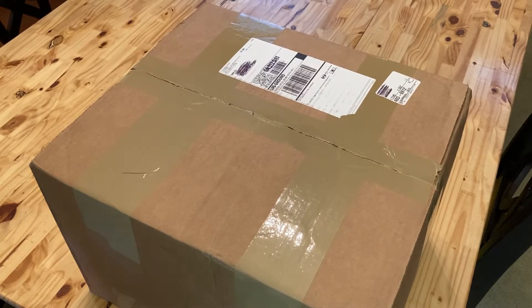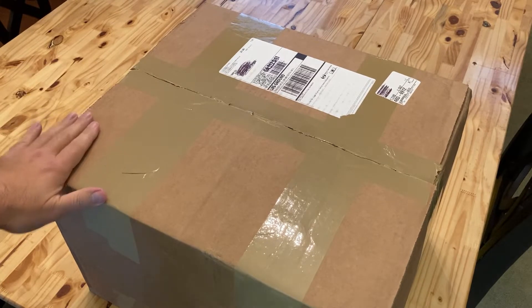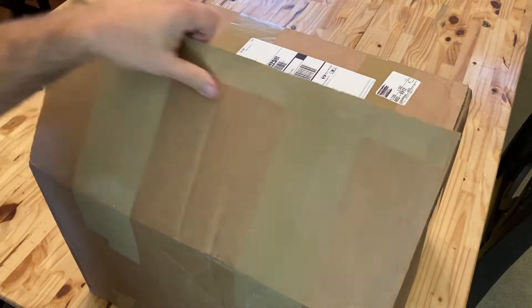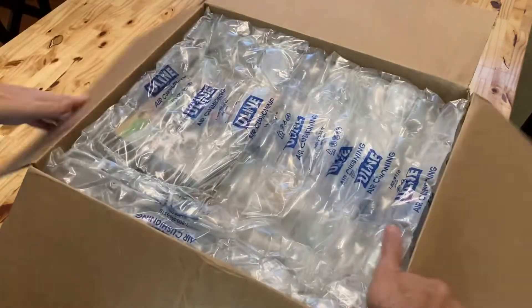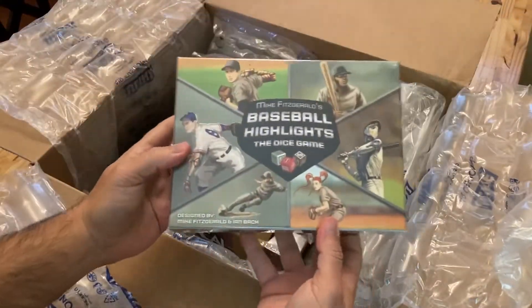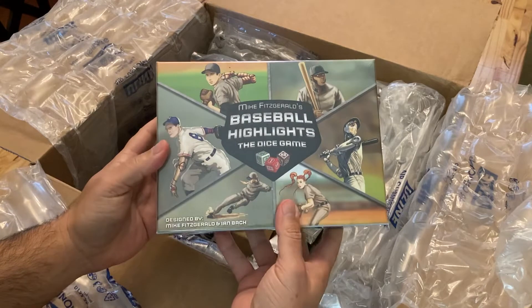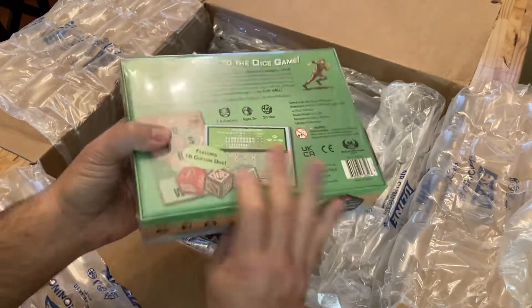Fenny Rob here, happy day! Got my Black Friday box from Eagle Griffin Games. I ordered — let's take a look, I haven't opened this yet. All right, Baseball Highlights: The Dice Game by Mike Fitzgerald and Ian Bach.